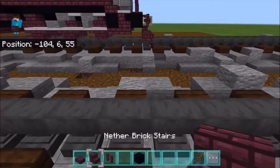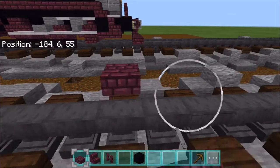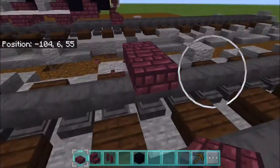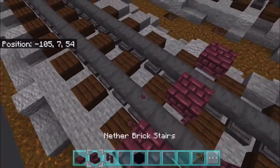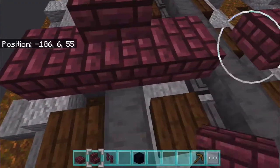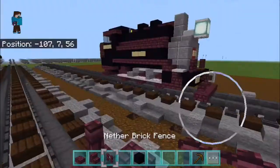To begin, I'm going to find a spot on the rails. There's another brick slab. Then, depending on where you want it, you're going to place it out like that. Break every other one on top of the rail, and then on top of the rail you're going to place your nether brick slabs with a nether brick fence on top.